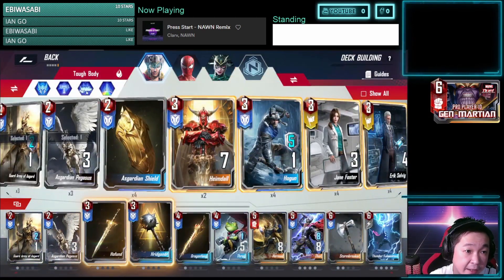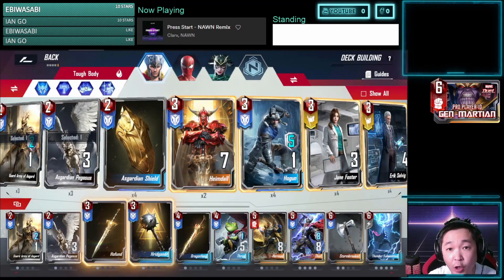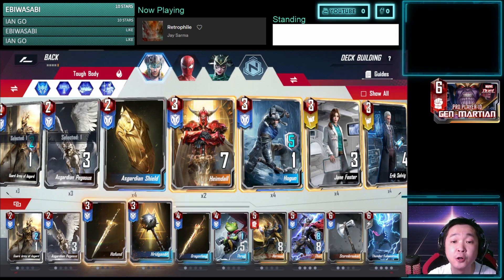So we have our Thor Deck. The skills don't really matter — if you don't have the paid skills, you don't really need them. For the basics of the deck, you want one copy of everything here up until Thor, Stormbreaker, and Thunder Fulmination. Most of your endgame will always be using Stormbreaker on Thor, Thor with her mod, or Stormbreaker with Asp, or Stormbreaker with any other unit that has a lot of shield.